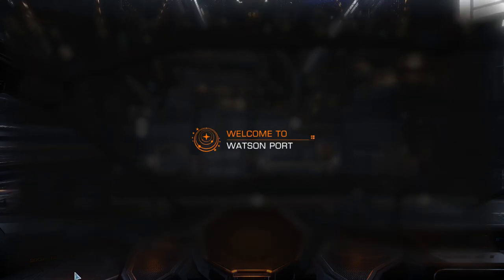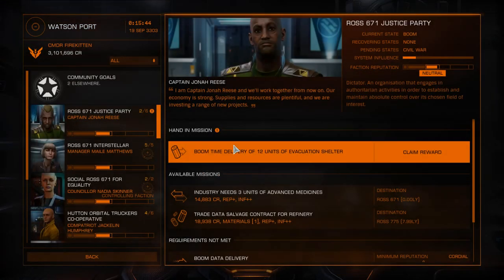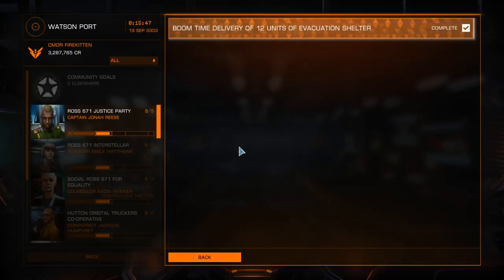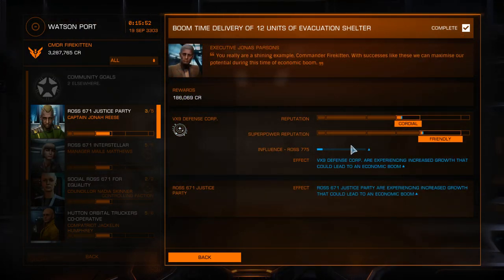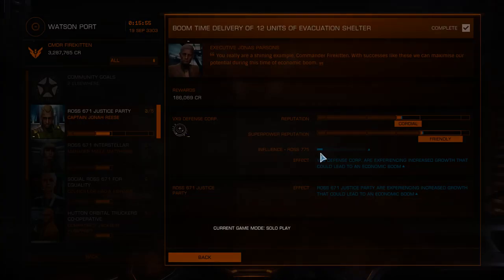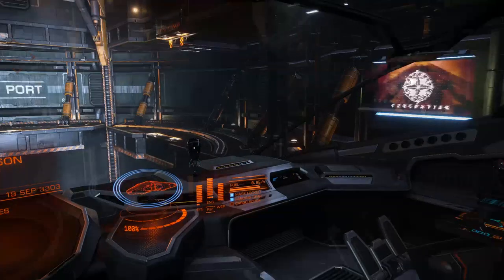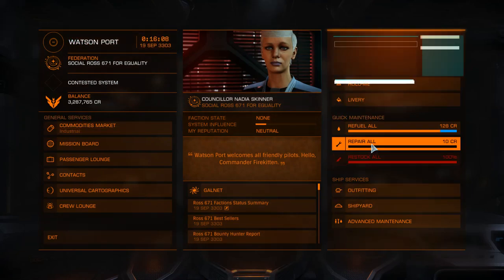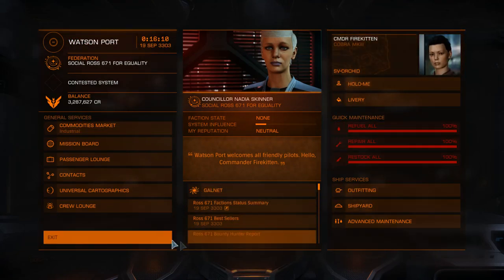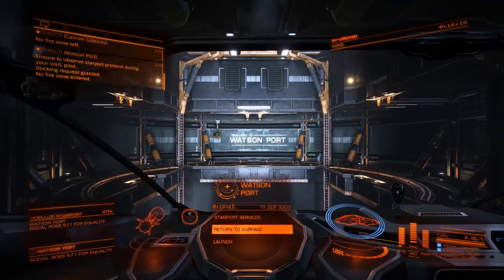We're at Watson Port, dropping off our assignment. Landing successful, ship secured. We were at 44% and now we're at 47.3% — not a lot. So we'll fuel up and plot our course. Galaxy map — I know the system so I'll just type it in: Tango Uniform November — Tun. Plot our route, it's 49 light years away. We're going to shoot off over there now.